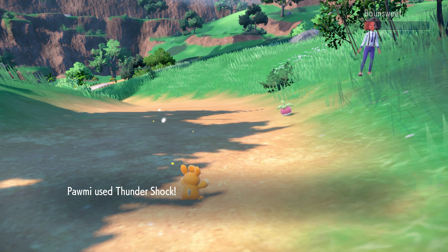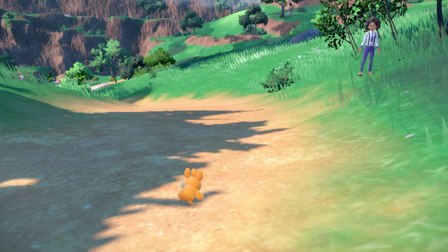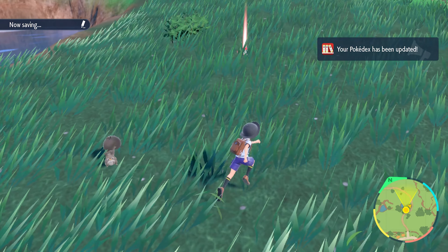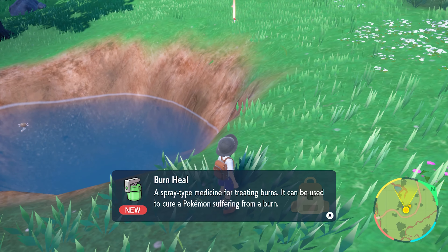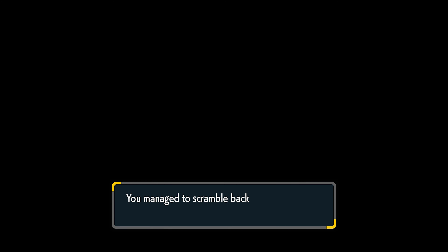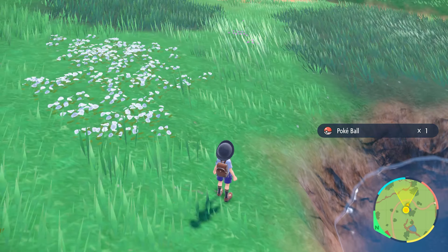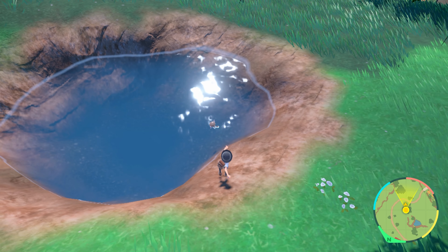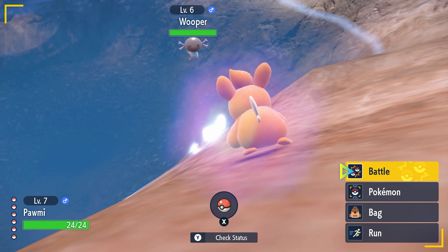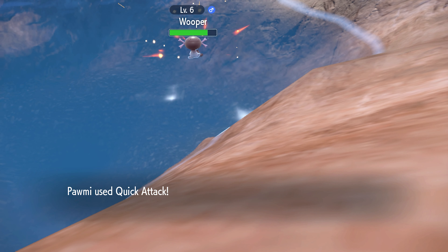Still waiting for a trade — while waiting let's see what TMs we can make: Charm, Mud-Slap, Protect, Ice Fang, Thunder Fang, Fire Fang, Low Kick, Psybeam, Disarming Voice — that would be a good one — Helping Hand, Metal Claw. Hey, we got our trade back! This could be a massive spoiler — we could get a final-stage starter or legendary. Nope, we got a Lechonk. Nothing new, so I'm going to surprise trade it away.